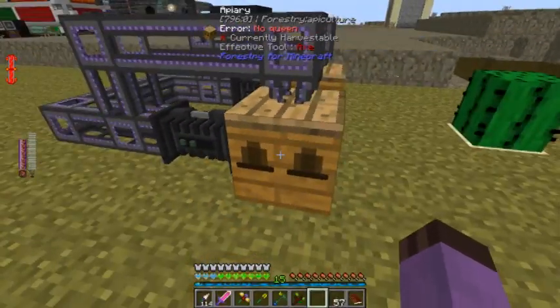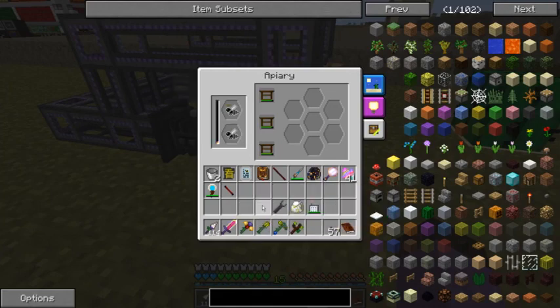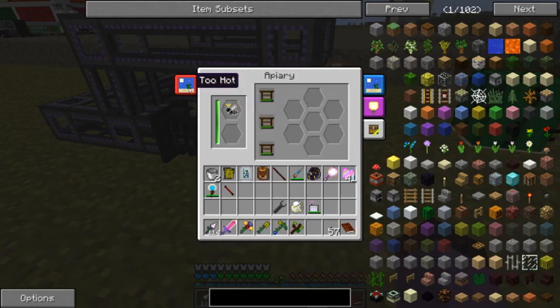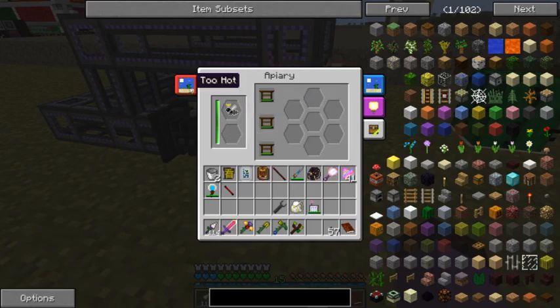My only other pristine bee is this rocky princess. Let's see if I can create the conditions for her. Pristine stock — it's too hot.